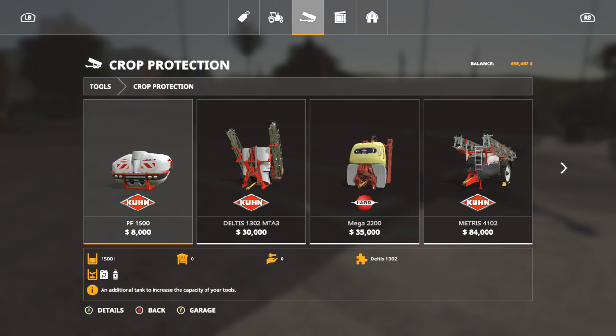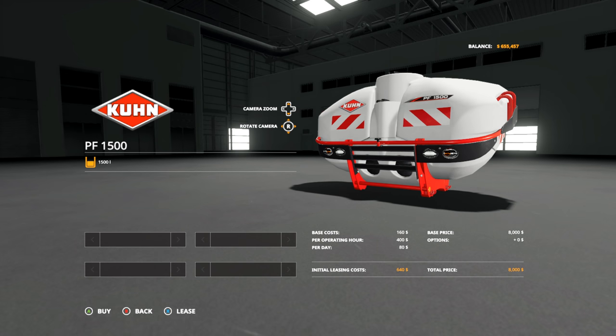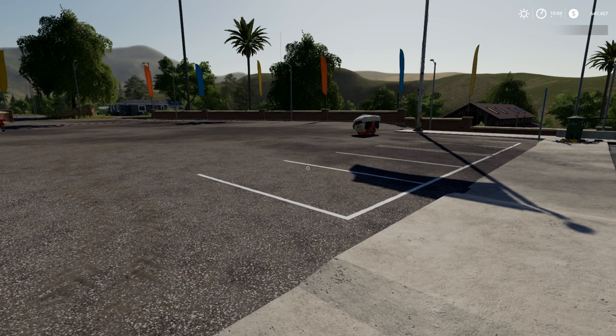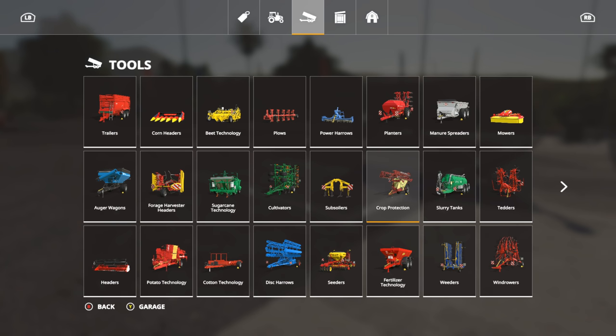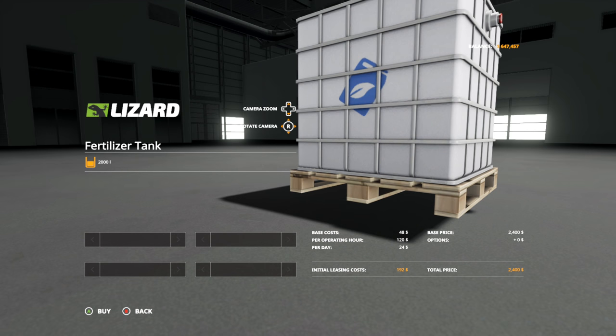Let's buy the front attachment for the sprayer. 15 plus 13 is 28 - not too bad. Now we can buy one pallet of liquid fertilizer. Let's buy a fertilizer tank - yes please, thank you.